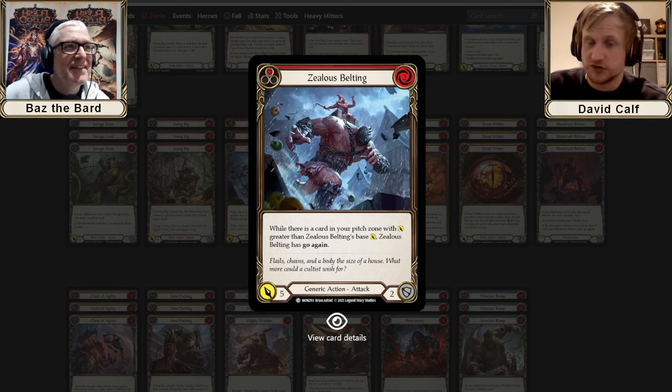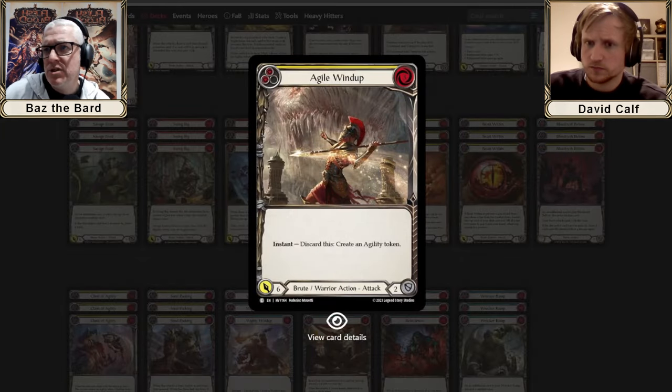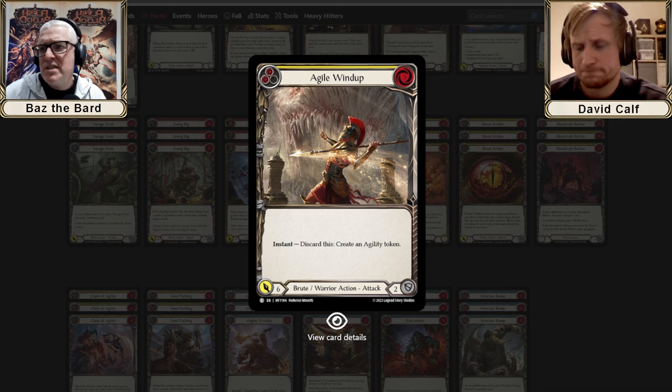Agile Wind-Ups review begins: the yellow version costs three and creates an agility token as an instant discard, coming in for six power. At pre-release, these cards were frequently discarded from hand when going second.